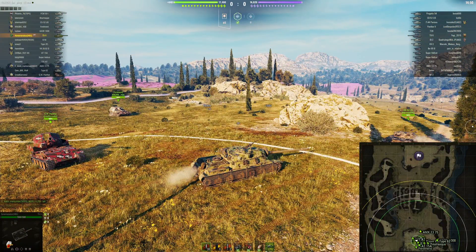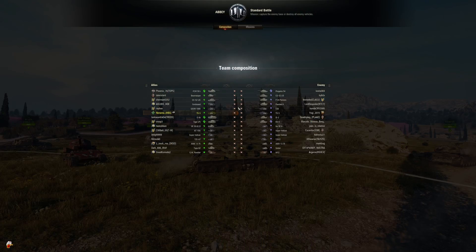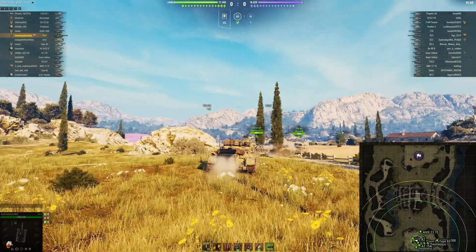Hey tankers, Bonsai Duck here. Today we have Nonamandus from the HBG clan - he's anonymized. Nona is playing the TS5 on Abbey in a standard battle in a tier 8/tier 7 game. Nona sent this along - got the TS5 as a rental, apparently does not own it, which I find strange. First time he's ever played the tank, and he's gonna have a wing dinger of a battle. Nona, you spawn down south, headed over to the west.